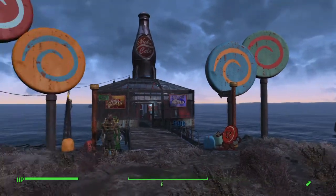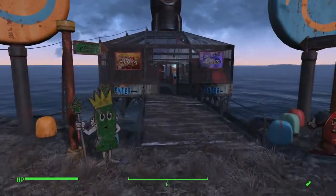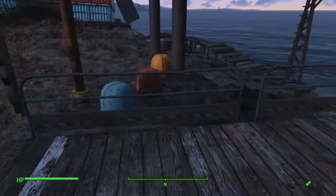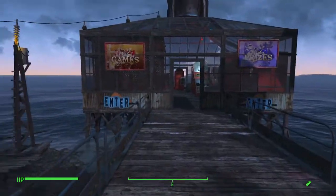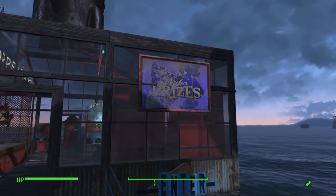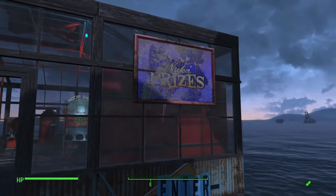I decided to give the settlers here a little fun center, a little arcade. I just used regular pillared shack floors and scaffolding railings and stuff like that, and then was able to put some signs up from the new Nuka World DLC. I had to pillar-glitch those onto the wall — you can see it's not quite perfect, but it's good for me.